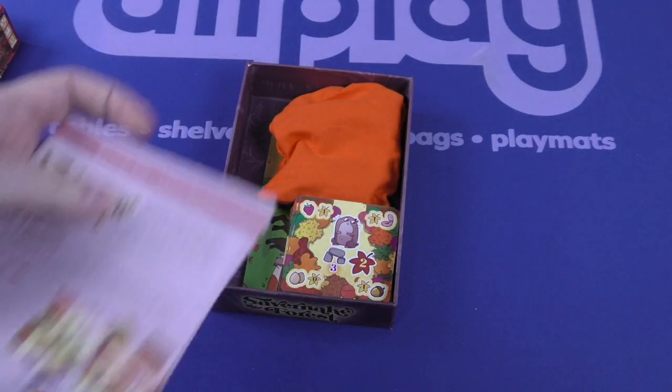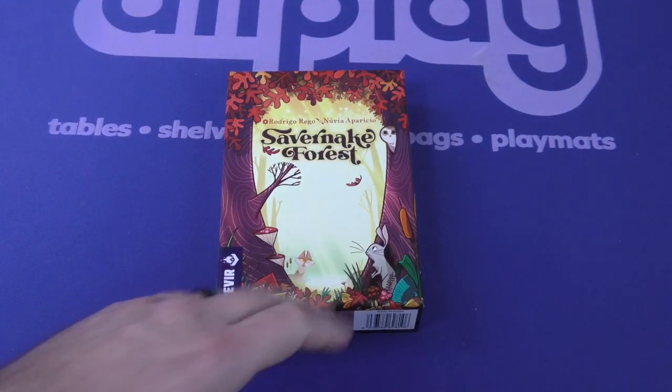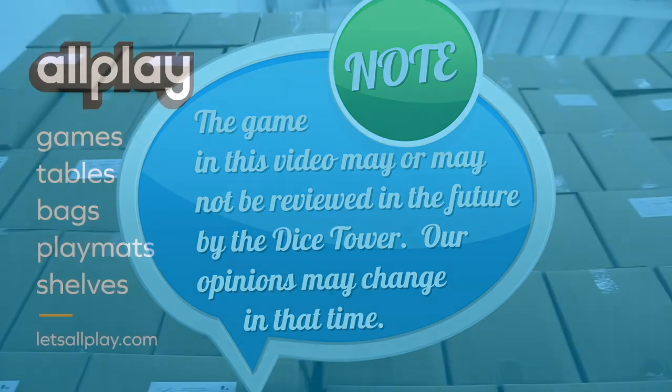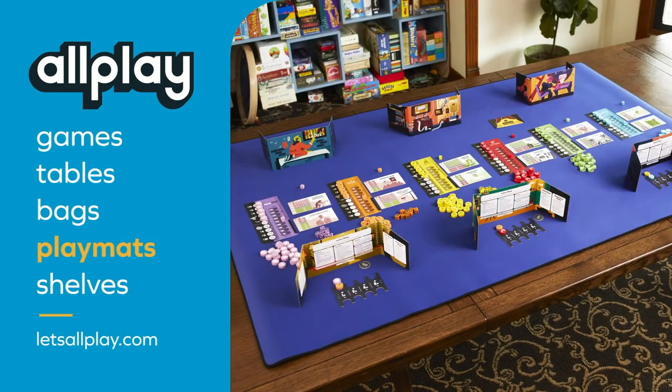Very cute theme, very nice art, small box game. That is Savernake Forest. Thank you for watching another Dicetower Daily Unboxing. We'll see you next time. Bye!